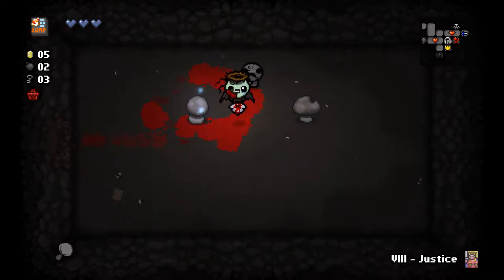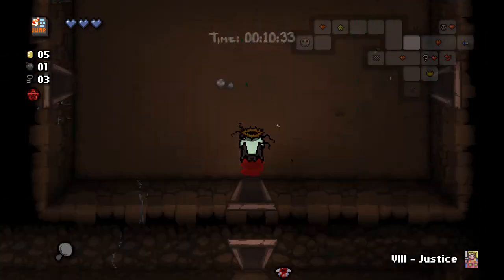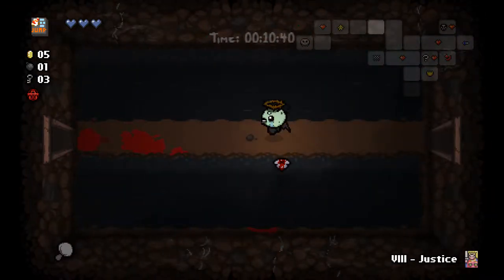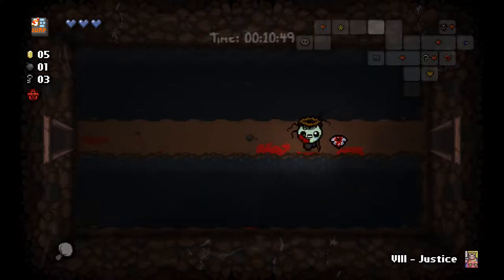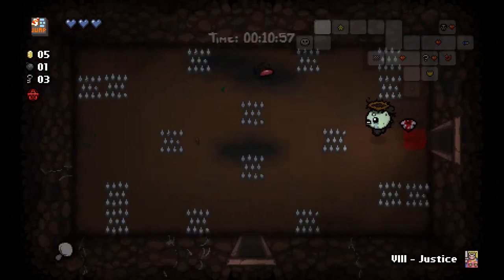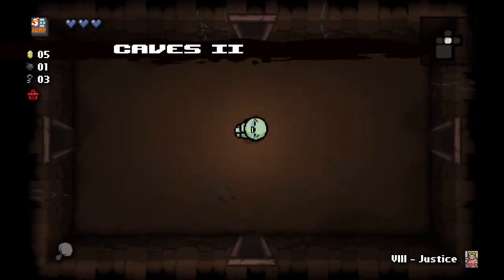Now we're going to be fighting Pride, a ridiculously easy miniboss. Stay out of the way of his little shriek there. We pick up Justice, which gives us a bomb, a key, and a coin. We could go down to the shop, but I don't think it's worth it yet at this point. Try to find the secret room, and we found it. Secret room is very easy to find — you just look for a spot on the map that has three rooms adjacent to an empty spot. But in actuality, a secret room can never be across a gap — all the sides of the secret room have to be reachable. So you can kind of use that information on future runs to identify where the secret room could possibly be by eliminating spots where it can't be.